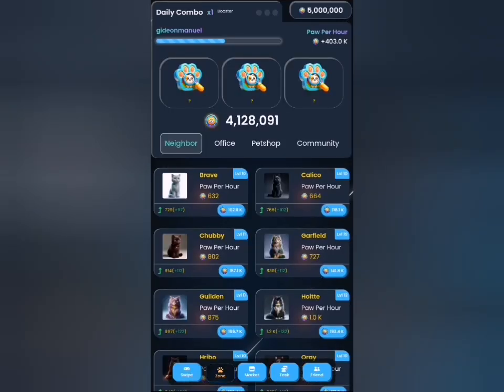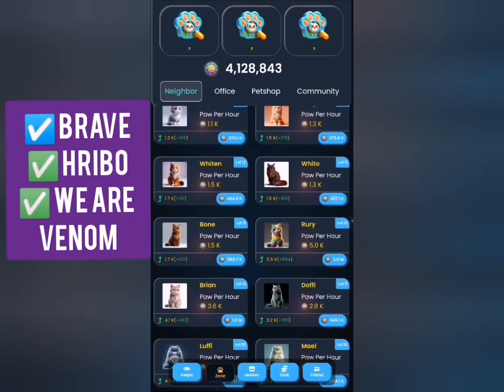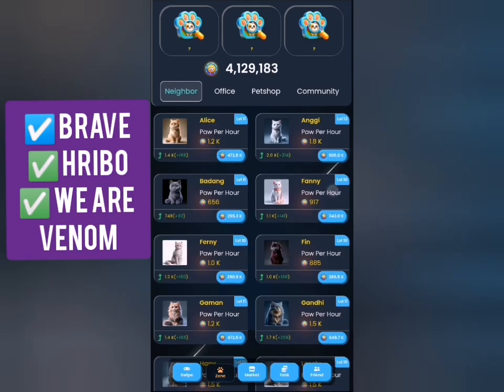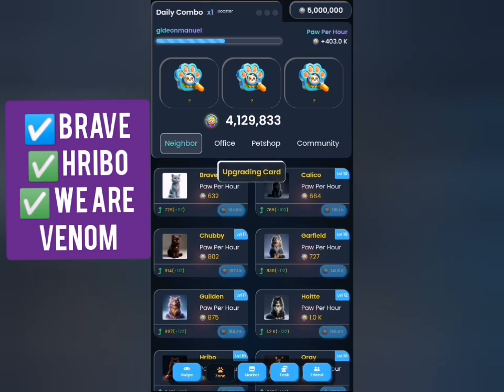Our first card for today is Brave, and I will look for that under the Enable tab. Brave is the first card from the top, so I'll just click on Brave.